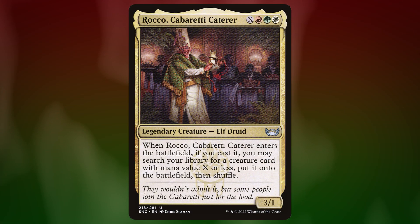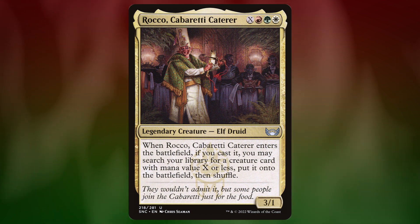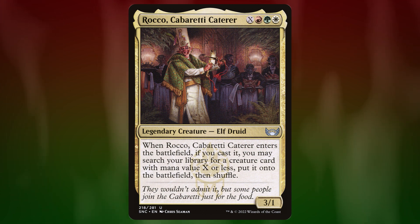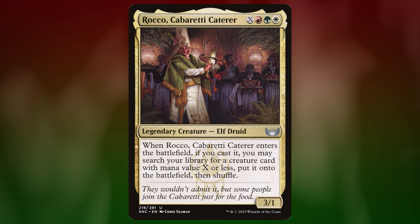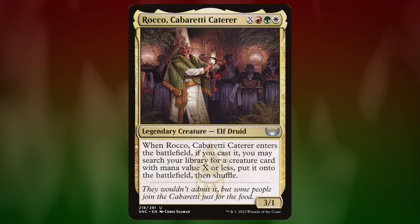The key is that Rocco's got three colors, and you can tutor up any creature as long as you've paid a little bit extra. That sounds like a lot, but we do have green. And I think the theme for this one is a Boros attacking deck. Let's get to it.